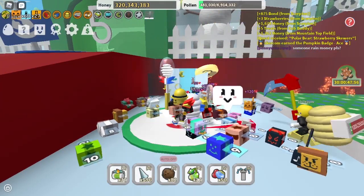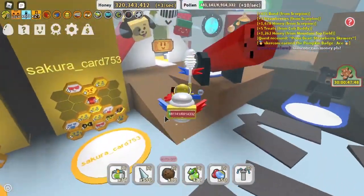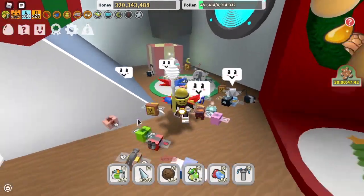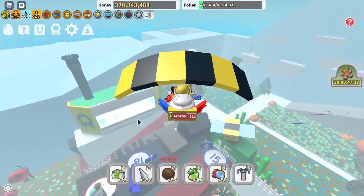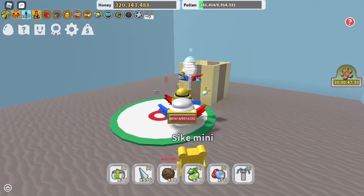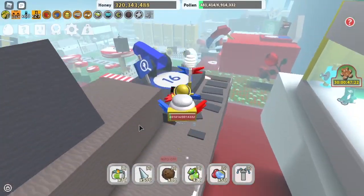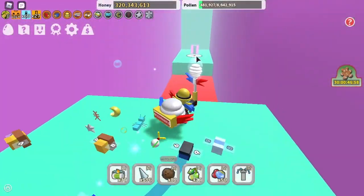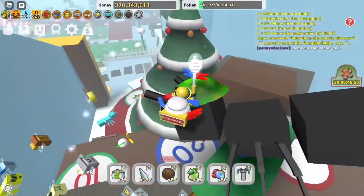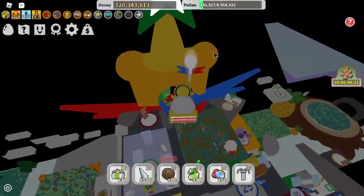The next way of getting gingerbread is by opening gift boxes. The soft gift box gives two gingerbread. The tan gift box, which is over here near pine tree, gives four gingerbread. The glowing gift box, which is all the way at the other side of the map, also gives four gingerbread bears. And the brass gift box as well, though I'm not quite sure exactly where that one is.